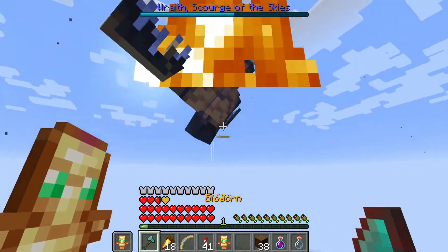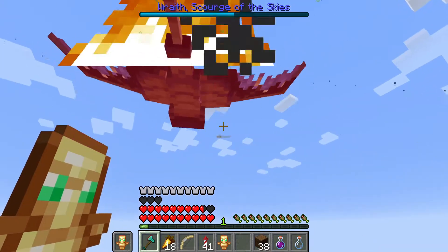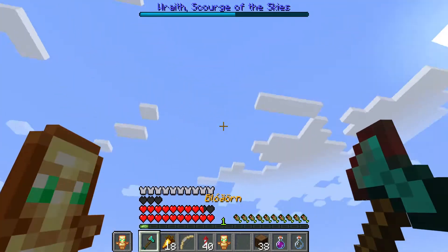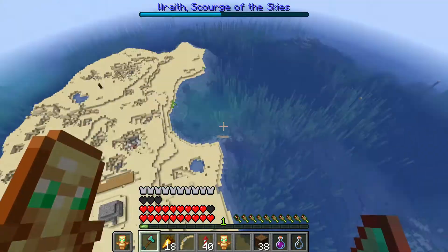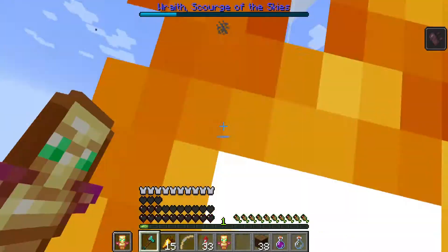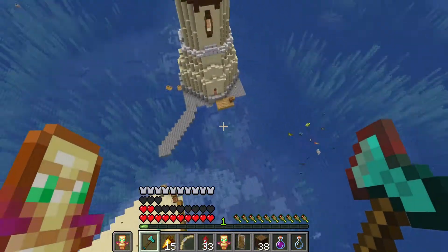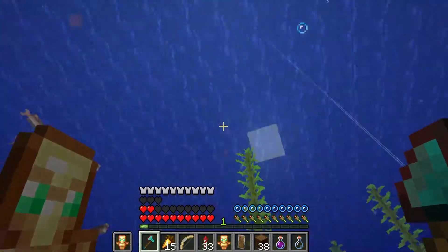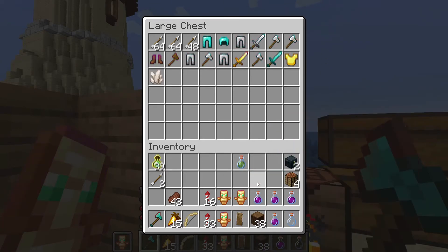Let's take him down — we only have two minutes of Strength 4. That was a good hit! He's definitely a lot weaker, or rather we're a lot stronger now — I'm wearing actual armor instead of that junkier stuff. Boom, we got him! We didn't really get anything that good from this first fight, good thing we brought extra so we can fight him again.